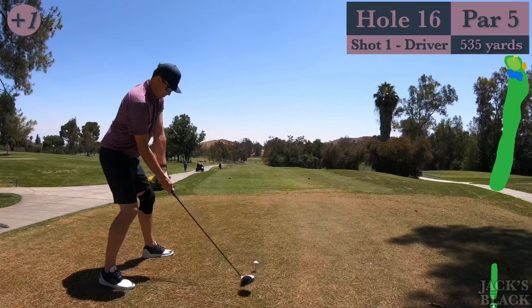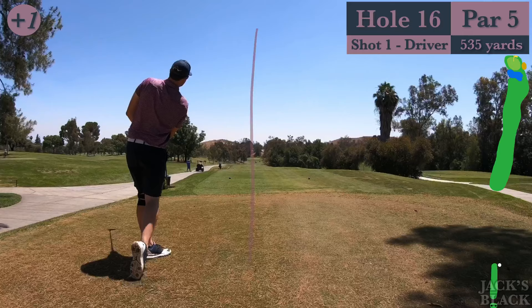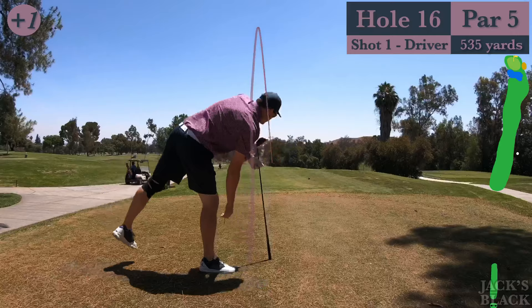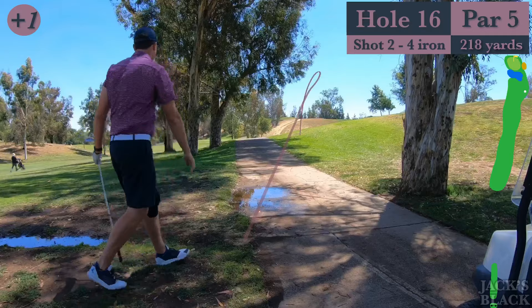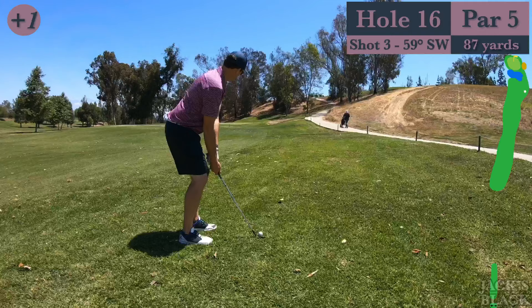Par five in front of us, down the hill, water in front of the green, really skinny fairway down there. I really tried to fit that one in and it just leaked off to the right — just like the 15th hole drive — and once again I was in the trees. Had to punch out. Hit this four-iron punch right down the cart path area and left myself on the fat part of the fairway — actually a little fluffy lie in the rough. Three-quarter sand wedge into the green.